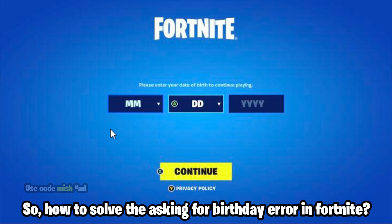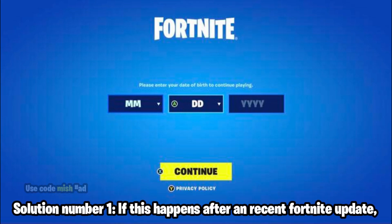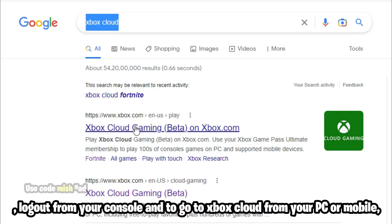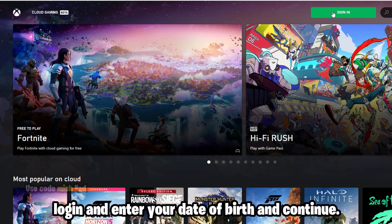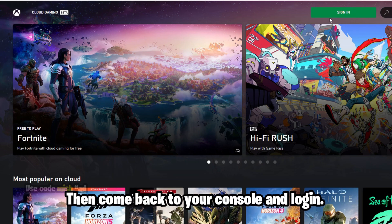How to solve the asking for birthday error in Fortnite. Solution number one: if this happens after a recent Fortnite update, log out from your console and go to Xbox Cloud from your PC or mobile, login and enter your date of birth and continue, then come back to your console and login.